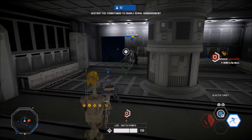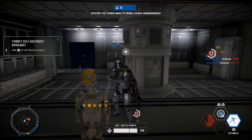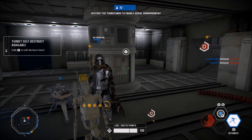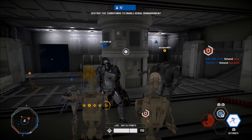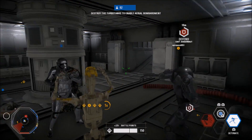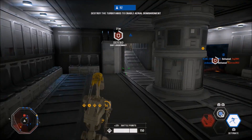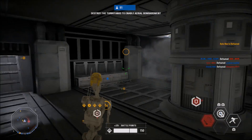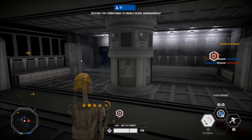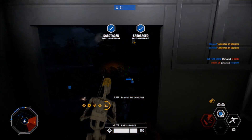The only problem with the Squad Shield is it's very situational. On objectives where you have to hold a button down, the Squad Shield is great - you put it up and stand inside it. It's also good when playing defense in a doorway to give your teammates relief from a big firefight. The Squad Shield pairs well with the Improved Turret.